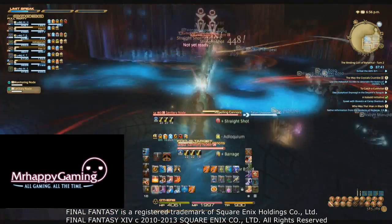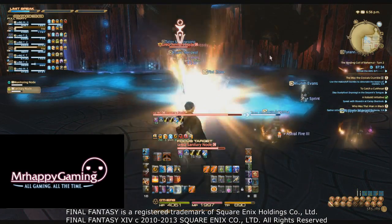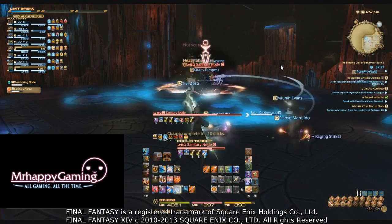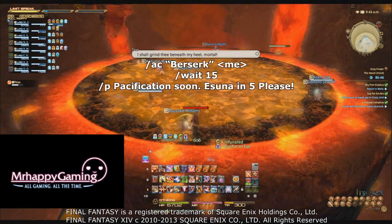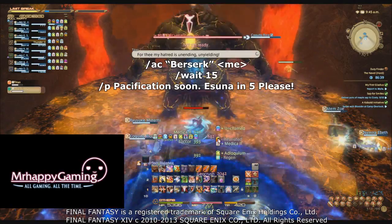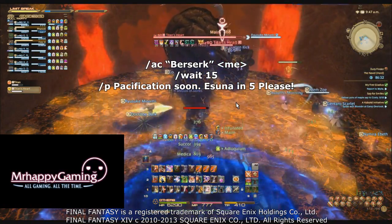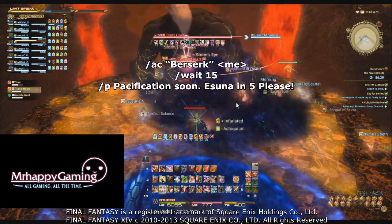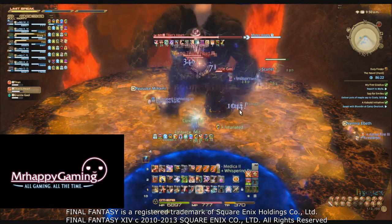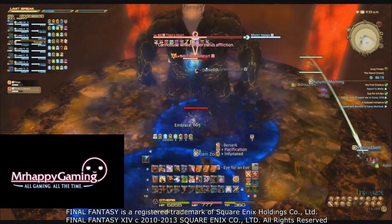Now for macro usage. My favorite is the Berserk macro. A handy note is that the pacification effect after Berserk can be Esuna'd. This macro attempts to let your healers know that you'll need an Esuna soon. The first line activates Berserk, the next line makes the macro wait 15 seconds, and the last line says to your party that pacification is ending soon and that you'd like an Esuna in the next five seconds. This requires extremely attentive healers to make active use of.